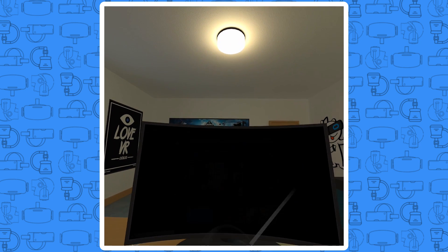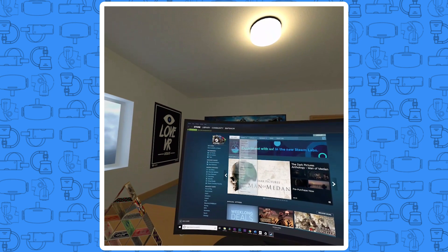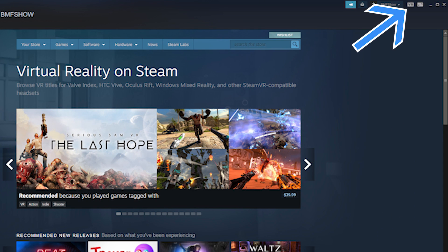In the Quest, head to the Virtual Desktop app. Once inside, the software will automatically see your PC if everything is set up right and you'll be able to access your PC from within the headset. I generally leave Steam open when I'm going to stream games because it's much easier than trying to navigate into it from inside of the Quest. Next, you can either go to your Steam library and start the game you want to play, or you can click on the SteamVR button in the top right of Steam to jump into your Steam home hub.